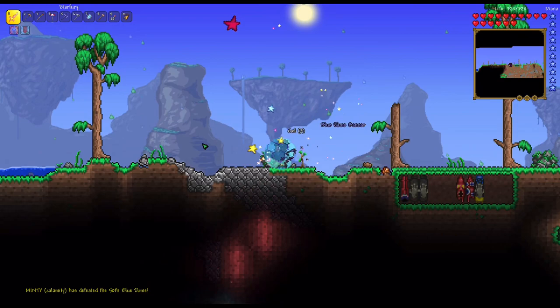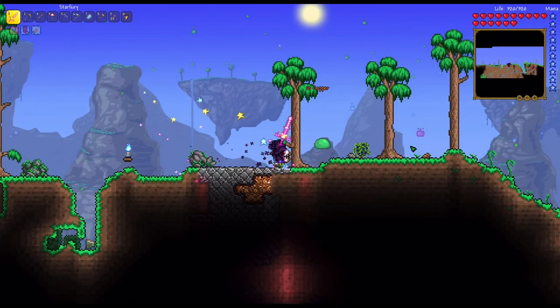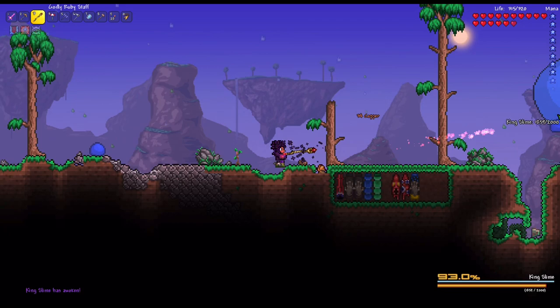This is how I farm - I sit in this little ditch and just farm slimes. I'll place this blue slime banner right there. It's really boring, so I'll just wait until King Slime spawns.